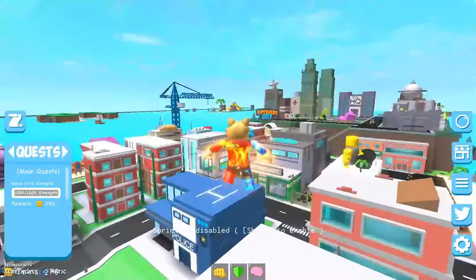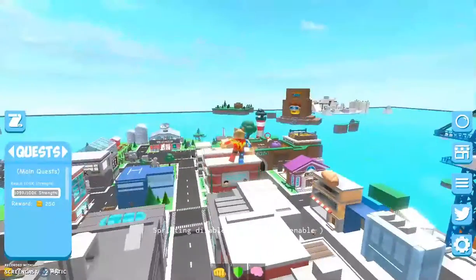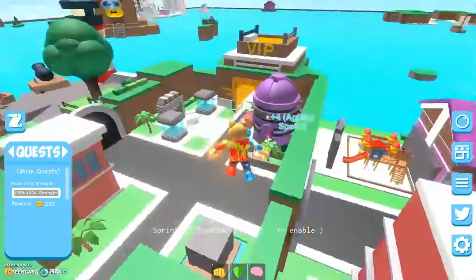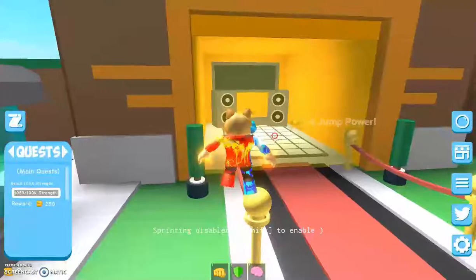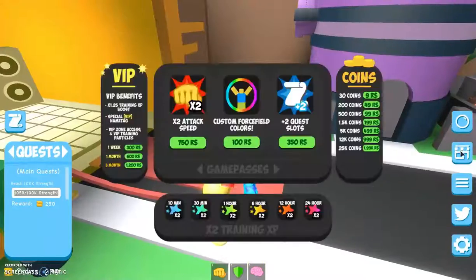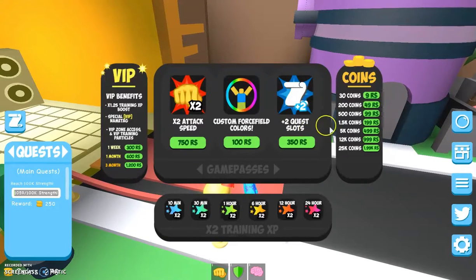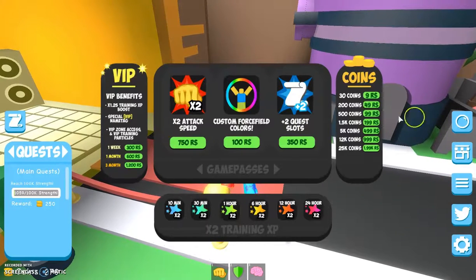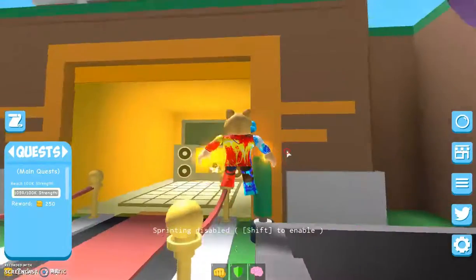First you just need to fly. I'll show you the VIP area — it's over here. You can get through it, but to access the VIP wall you have to pay in the shop. I know a lot of you guys wouldn't want to pay 300, 600, or 1200 Robux, so here's how you do it: you go to the corner.